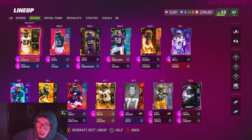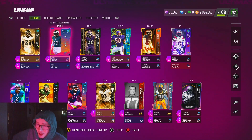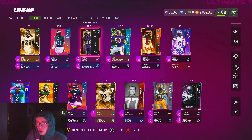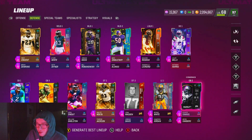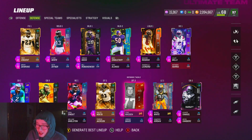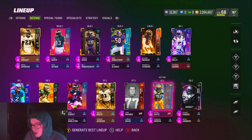On defense: both my safeties — Troy Vincent and Jalen Mills, who are actually cornerbacks playing safety on my Eagles theme team — have Mid Zone KO, Deep Out Zone KO, and Pick Artist. I use linebackers in the box, not safeties. Linebackers animate really well with Lurker this year and play the run better than safeties. I use Kaiser and Jordan Hicks in the box with Lurker. I also use Hassan Reddick with Unpredictable for zero AP. Corners Slay and Asante Samuel have Deep Out Zone and Pick Artist. Slot corner Eric Allen only has Pick Artist.